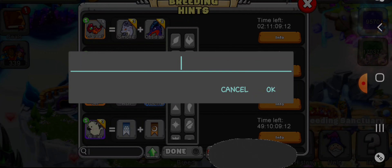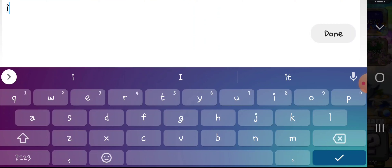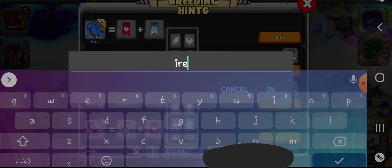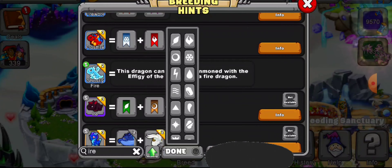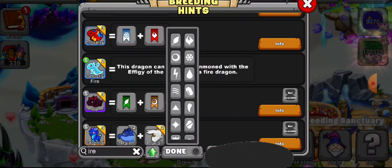Okay, so let's type in 'ire' and get some hints for this dragon. Let's scroll down — there it is. Let's click on info.